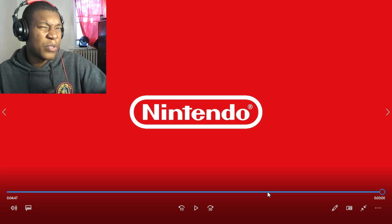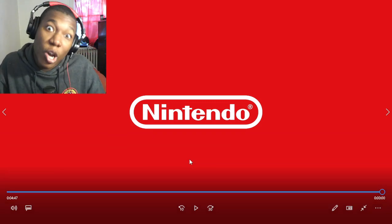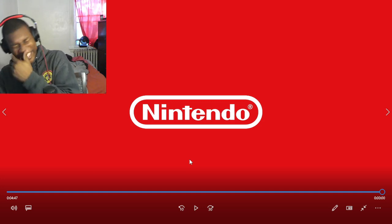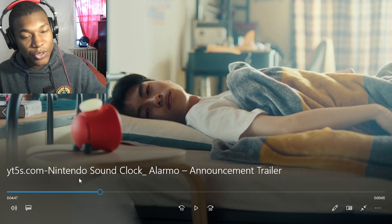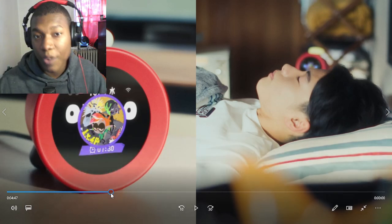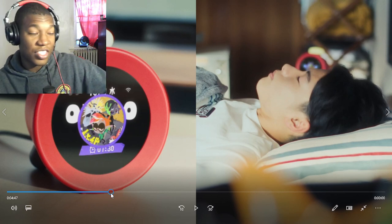Whenever it comes to this Nintendo sound clock alarm, what if you break your phone and you need an alarm? Boom — the Nintendo alarm right here. Looking at the design, it's pretty standard. I haven't seen an actual alarm clock since Wi-Fi was invented. And if you're one of those people who don't use their phones because it keeps you up and you need to go to sleep, just throw your phone over there and set the Nintendo alarm — though you'll wake up to something like Bowser laughing in your sleep. It'll sound like a nightmare.